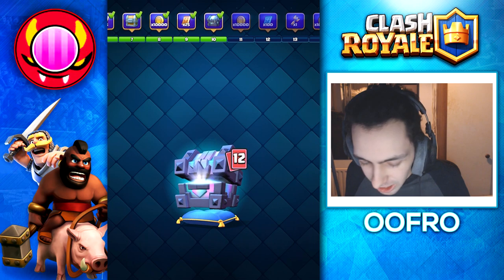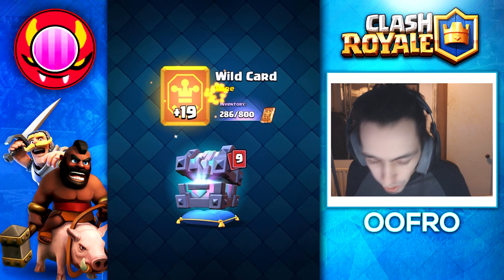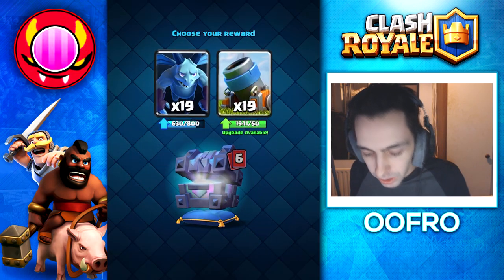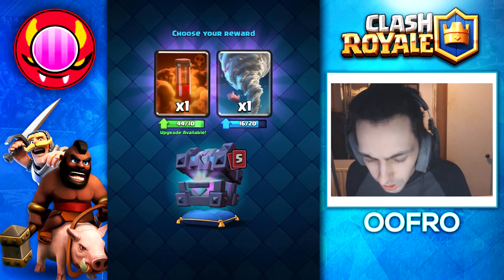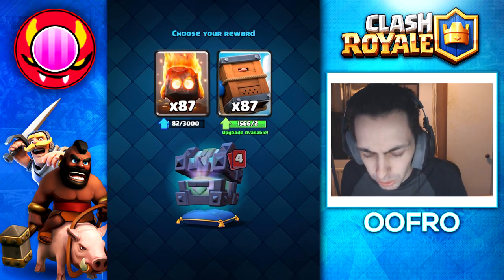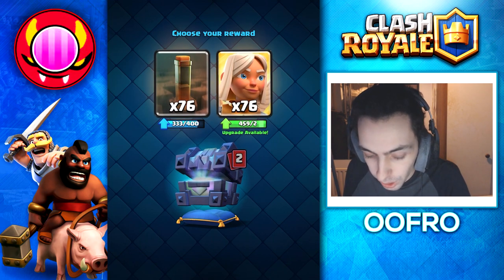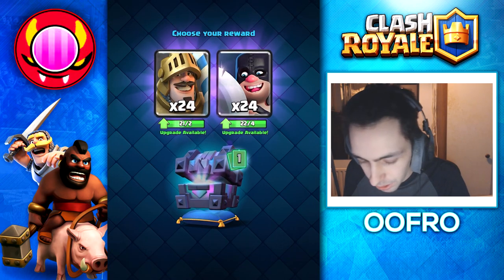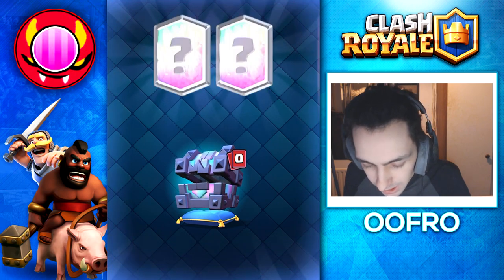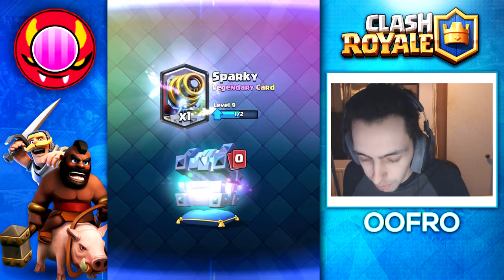Now it's time for the big one — the legendary King's chest. We get gold, common wildcards, rare wildcards, epic wildcards, and of course a legendary wildcard. First choice: Minions or Mortars — I'm going to pick Minions. Poisons or Tornadoes — I'm going to pick Tornado. Royal Delivery or Fire Spirit — I'm going to pick Fire Spirit. Royal Giants or Electro Spirit — I'm going to pick Royal Giants. Battle Healers or Earthquake — I'm going to pick Earthquake. Prince or Executioner — I'm going to pick Prince. And finally the legendary card: it does the spinning animation and we get the choice between a Sparky and a Magic Archer. Let's pick the Sparky.